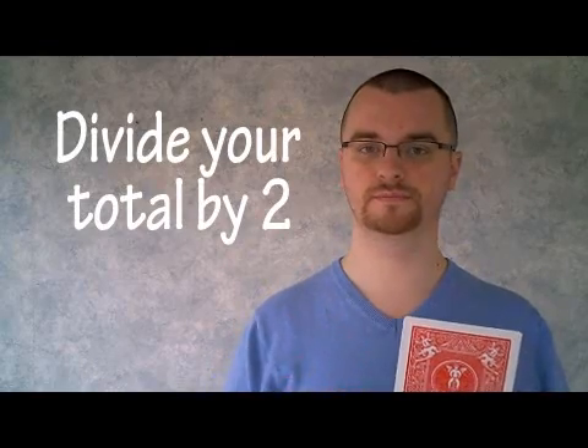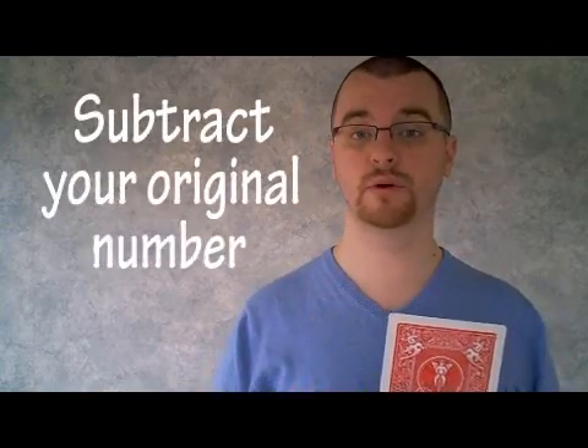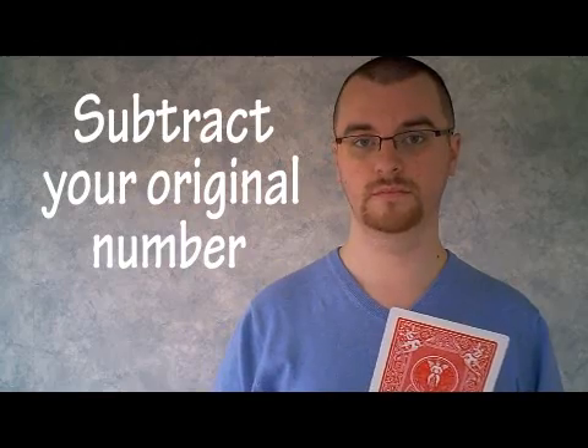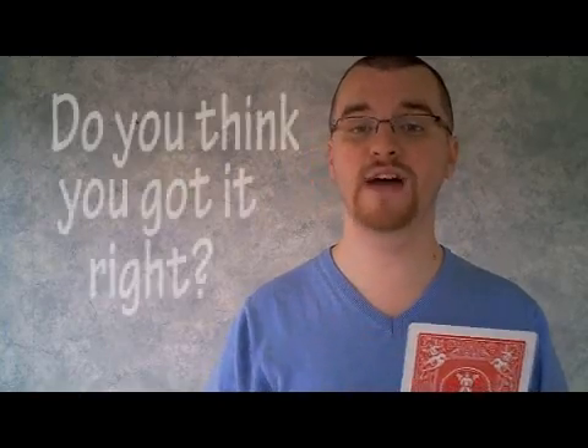Now we're going to see if we can use that number to figure out the value of this playing card. But I have a feeling that the number you have is way too big to represent this value. So take your sum total and divide it by 2. Now that you've done that, I still think your total is a little too big. Subtract your original number to get a new total. I think we're getting closer, but I still think it's a little bit too big. One final step: take your new total and divide it by 2.